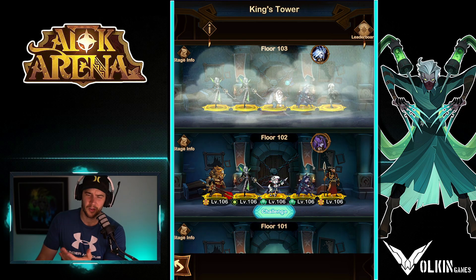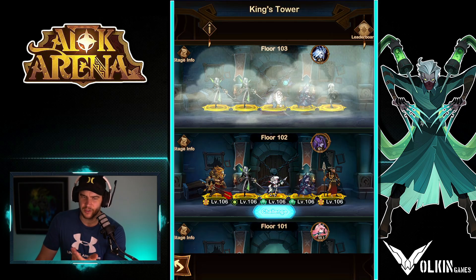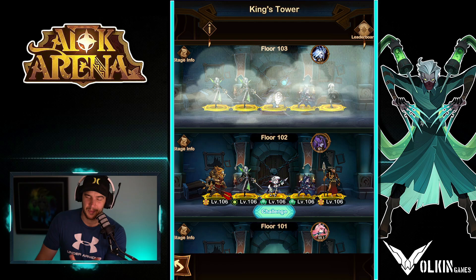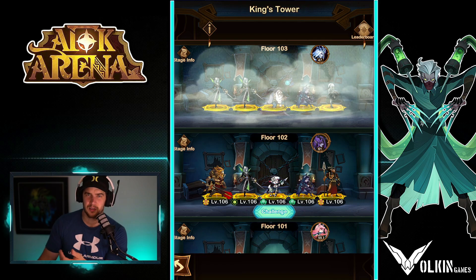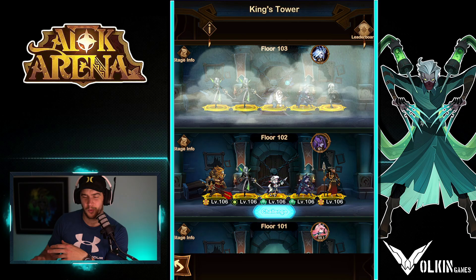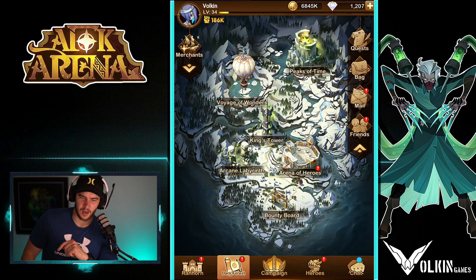We have King's Tower. For early stages this is all you need to worry about — it's kind of like campaign. You just progress them side by side, defeat stages, get rewards, and push as far as you can. Once you're stuck, wait, collect some AFK rewards and keep progressing. Once you get further into the game there will be faction towers for the four main factions: Lightbearers, Maulers, Wilders, and Graveborn, where you can only use heroes of that faction.